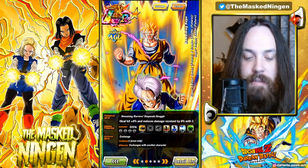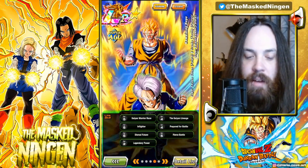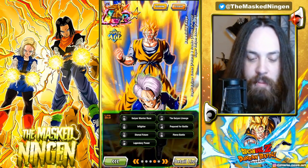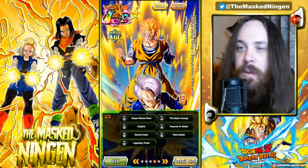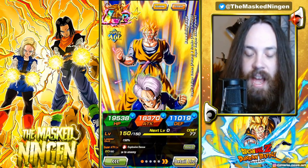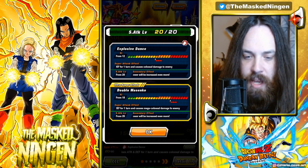So we have them here at 55%. I threw them on my link level team for a few runs while I was busy doing other stuff. Most of their links are at 5 — we even have Dismal Future at 6, but Legendary Power is only at 2. We're not using their leader skill.